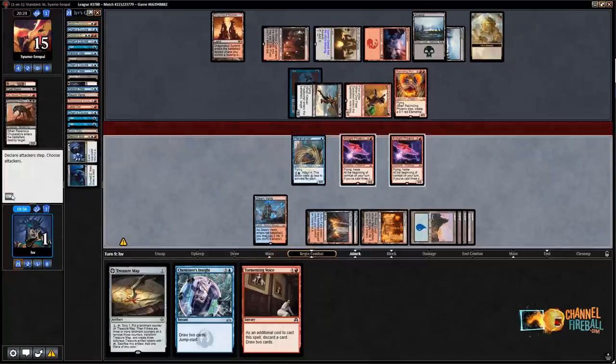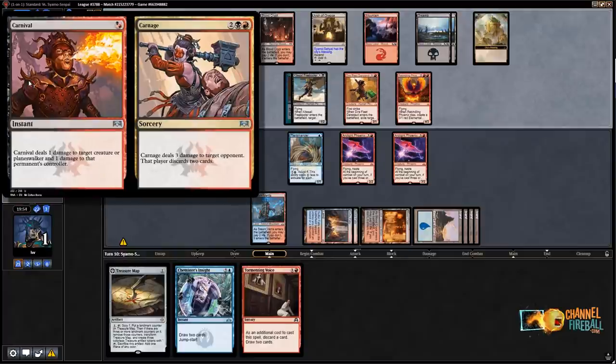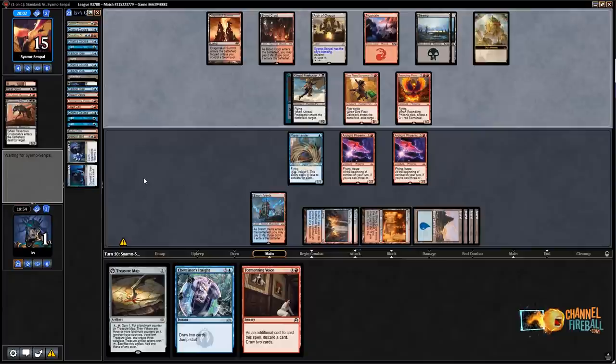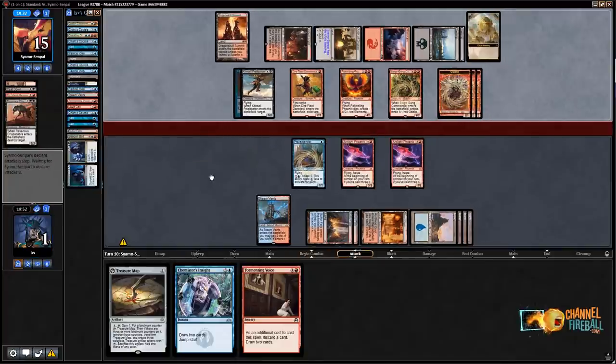My opponent's in trouble if they can't kill me this turn, but they have outs — an extra card draw from Arch and cards like Siege Gang Commander or Carnival Carnage. If their hand is two lands, their attacks aren't good — Terramander blocks Rekindling Phoenix, Phoenix eats Kitesail, and I chump Dire Fleet Daredevil. Terramander blocks Dire Fleet Daredevil and these two block — they end up losing all their creatures and I lose one Phoenix. But Siege Gang Commander is going to make it hard.